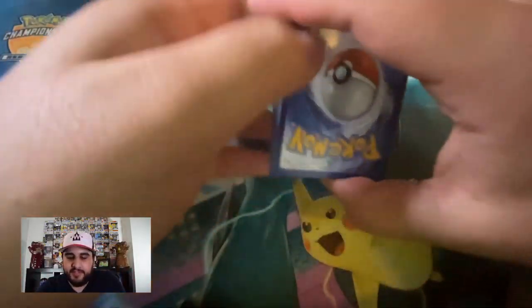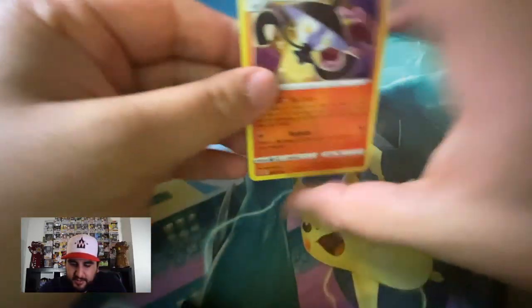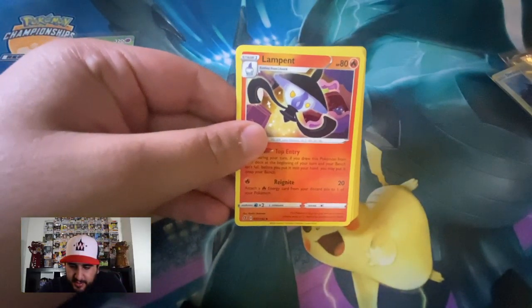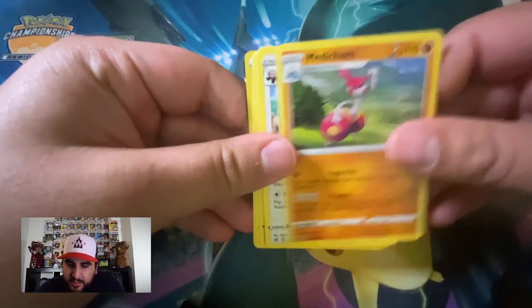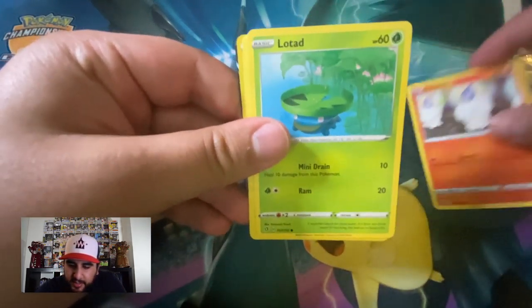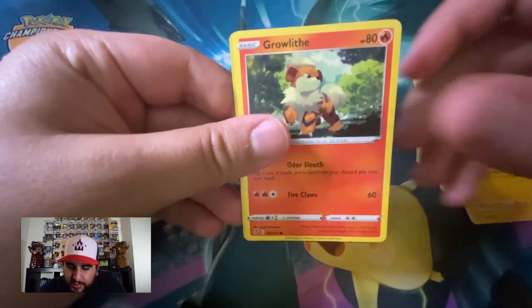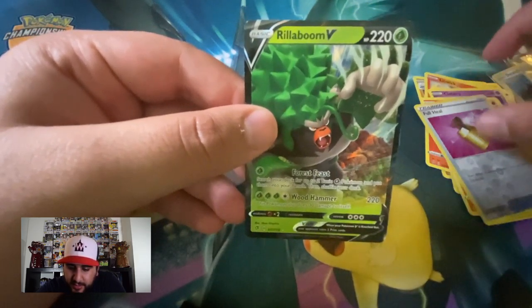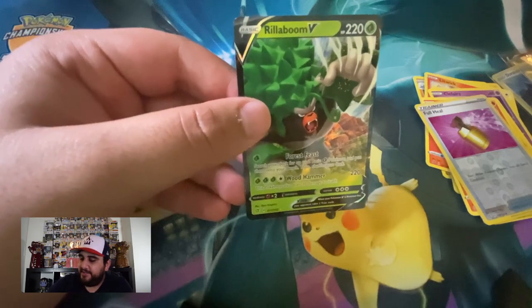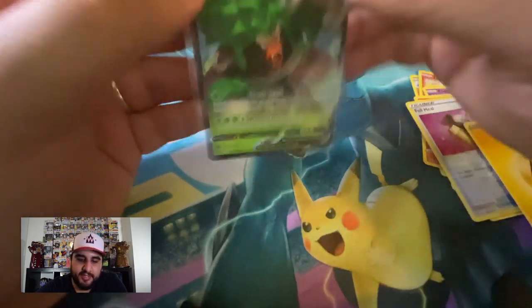Alright, last pack from the blisters — one two three to the front. Lampent, Medicham, Beheeyem, Litwick, Lotad, Clefairy, Voltor, Growlithe. My reverse is a Full Heal, and then Rillaboom V — nice! Another powerful card. A lot of people were actually really excited. I started with Cinderace in the games but I'm still excited for Rillaboom V.